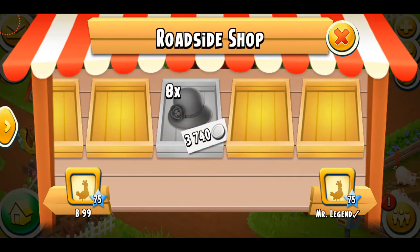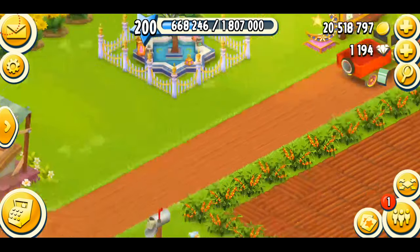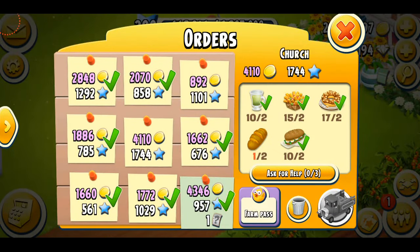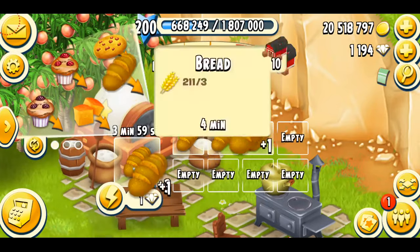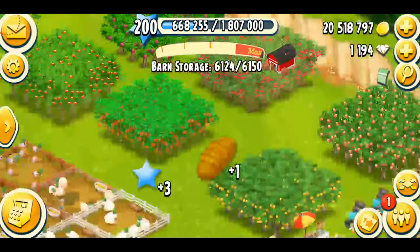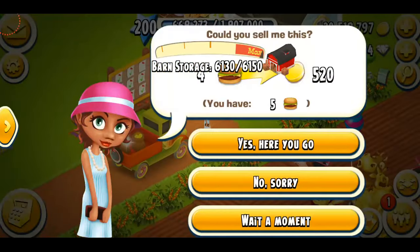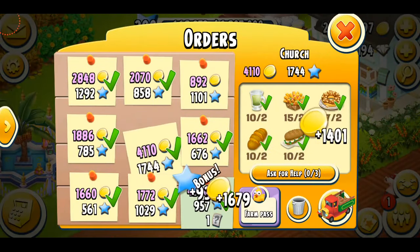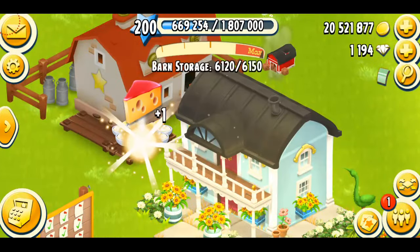I'm going to grab eight of these clothes hats and get back to my farm. Let's do more trucks — I'll do this one and trash the ones I'm not going to do. I could do this one as well — look at the 4,000 coins. I need more bread so let me grab some from here quickly and make more bread in the bakery. Farm visitors are asking for hamburgers, but I'm never going to sell them anything so I'll just send them away.